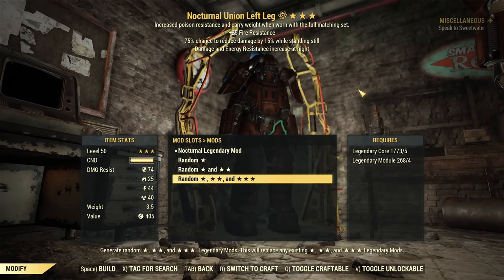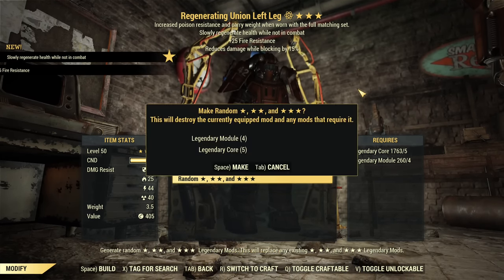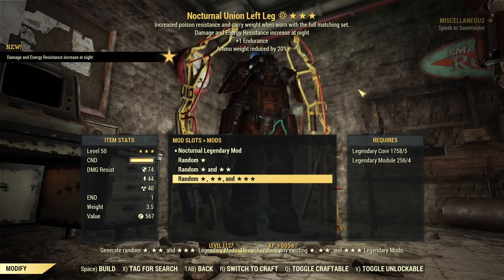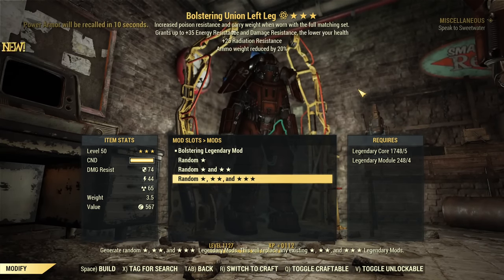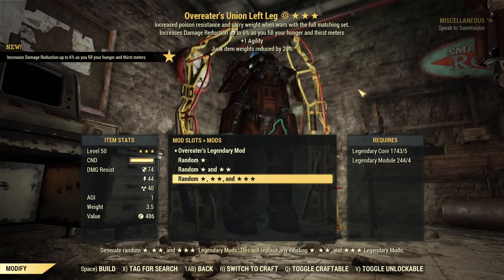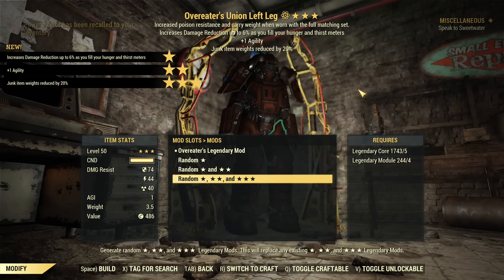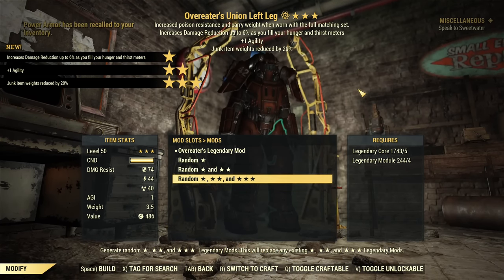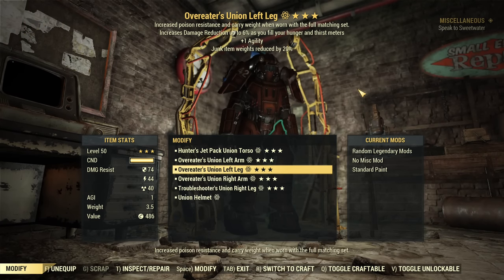Left leg now. Vanguard's — rubbish. Regenerating — rubbish. Nocturnal, Ammo Weight — rubbish. Ghoul Slayer's — no. Ammo Weight again — rubbish. Overeaters! Nice, we are getting good luck with those Overeaters. Surprised to be honest. Junk Weight Reduced, One Agility — not bad at all. We have three pieces of Overeaters now.